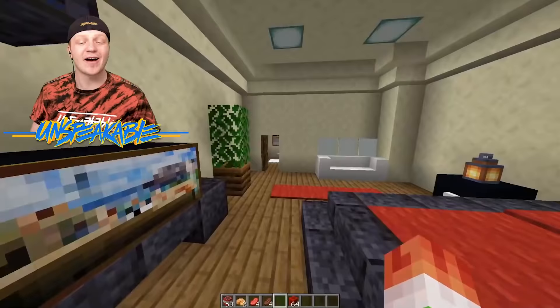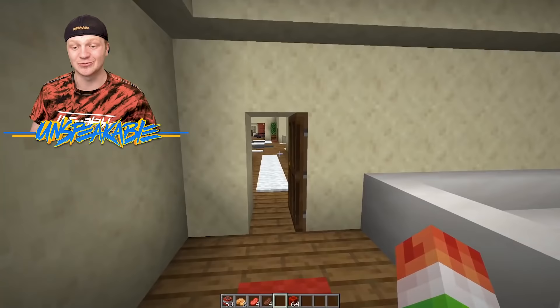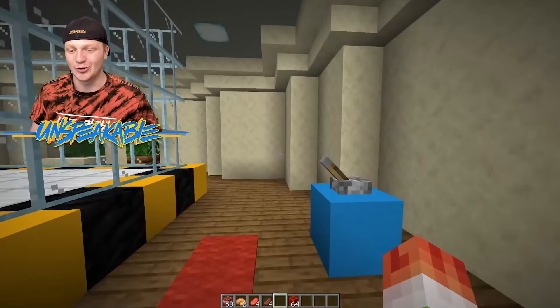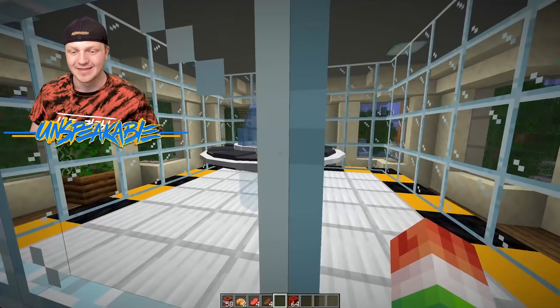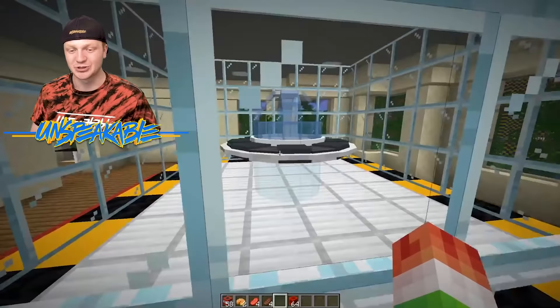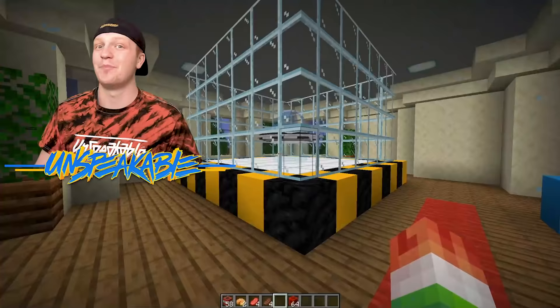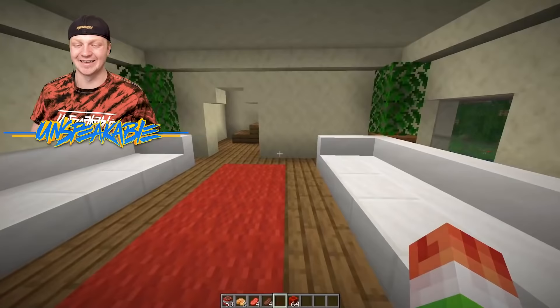I have one more thing to show you guys in here — something pretty cool that I do not have in the island house, but I might have one day. This is our UFO. Check out this bad boy. This is being designed and prototyped right now — we're making a working UFO in Minecraft and vanilla Minecraft. Check this thing out. Big things coming soon, guys.